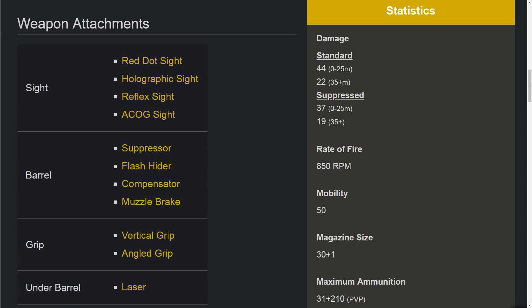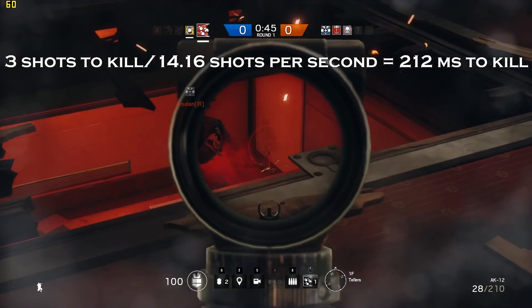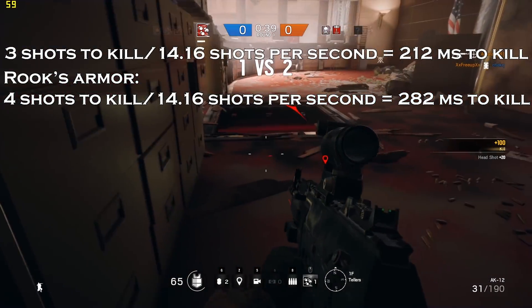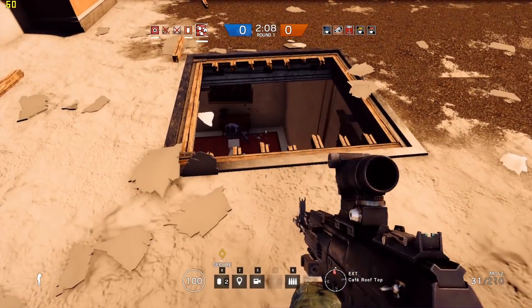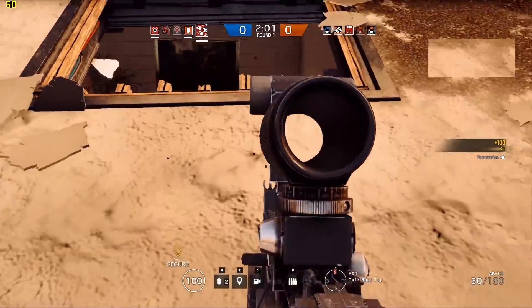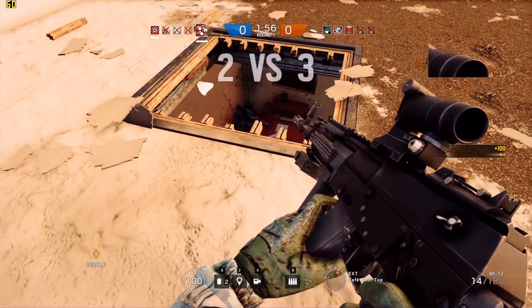Its fire rate of 850 rounds per minute translates to a little over 14 shots per second. This means it takes 211–212 milliseconds to kill any defender who hasn't equipped Rook's Armor, and 282 milliseconds against level 2 and 3 defenders with Rook's Armor. The AK-12 is one of the fastest killing guns in the game, but it does have severe drawbacks that prevent it from reaching higher in this list: it has a large hipfire spread, it's slow to aim down the sight, and its recoil kicks like a mule.